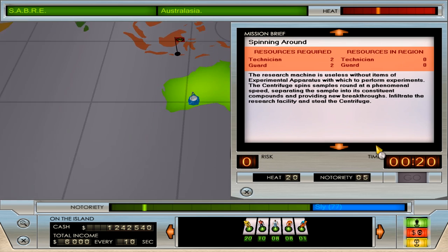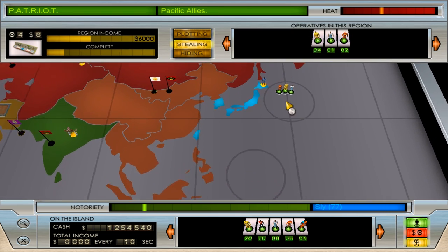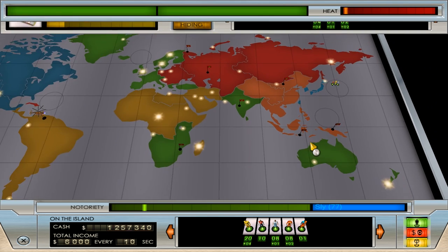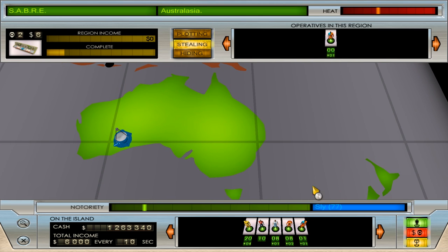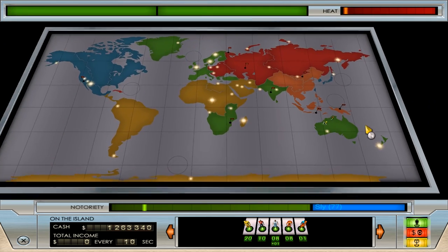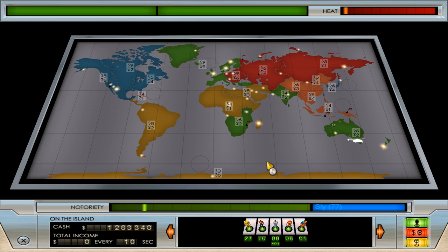So here we go, spinning around — there's the centrifuge. We need a technician and guard. We lost a technician, but the rest of you can come down here and get that for us. We'll plot for now because we want it hidden until we're ready. Is that New Zealand? Oh God, I'm showing my awful geography — yeah, it must be New Zealand. So we're going to steal a New Zealand centrifuge.